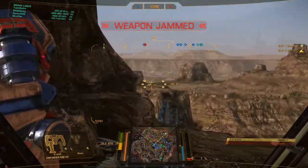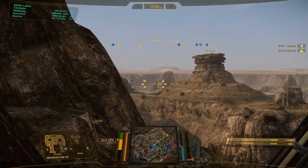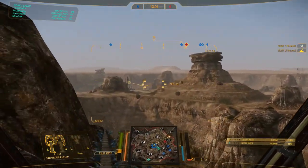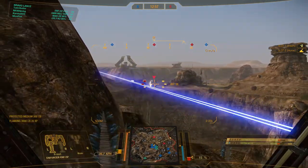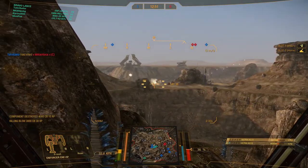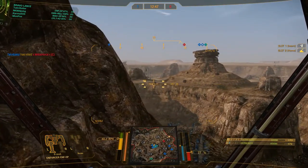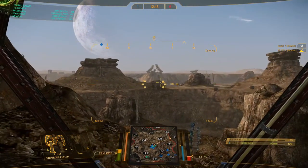I'm just probing the enemy team right now, trying to understand where they are and what they're doing. I'm not getting many locks, so I'm thinking they are really hiding. A Stalker pops up and I'm shooting the top side of its torso — if you want to hit a CT, you shoot the top side of its torso — and it just melts down. That's a Stalker gone in seconds.